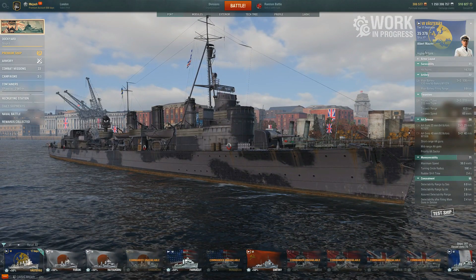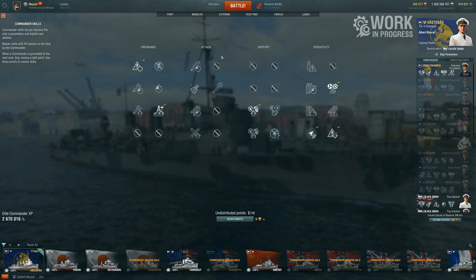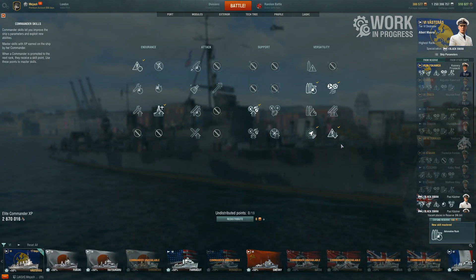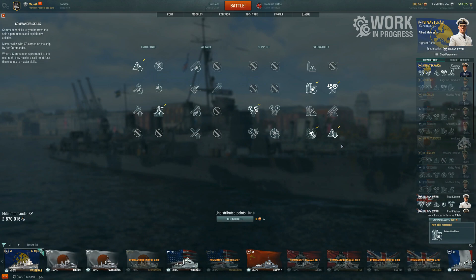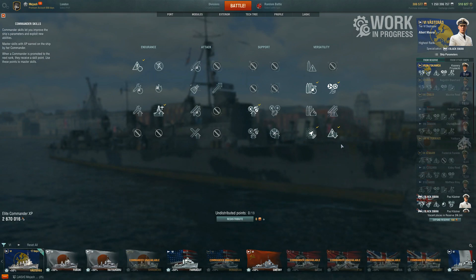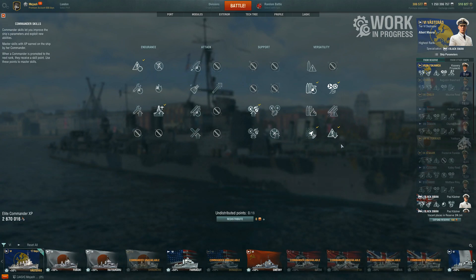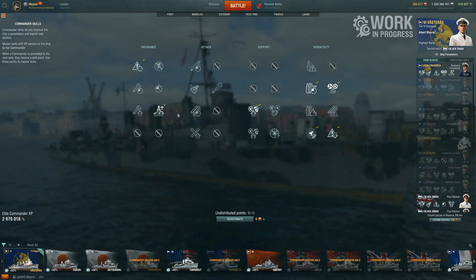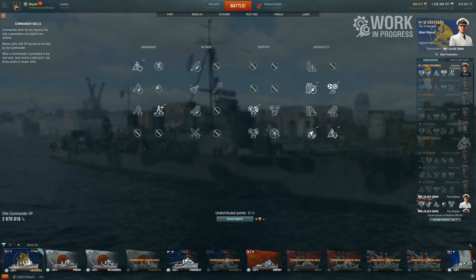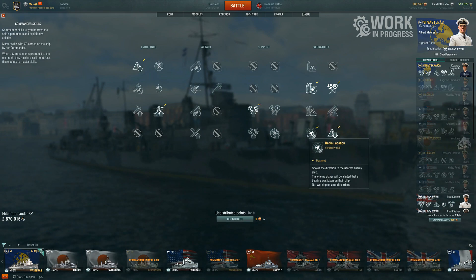Now the captain build, which will affect some values. One downside of European destroyers is they require a brand new captain or a special captain. I was only using 17 points here. If you have the Friesland or the Błyskawica, they're good captain trainers since you'll need a new captain — it is technically a new nation. I ran Priority Target, Last Stand, Survivability Expert, Concealment Expert — very standard for basically 99.9% of destroyers. I then picked up Radiolocation, which I'll explain is really important on these DDs, and I went with BFT.